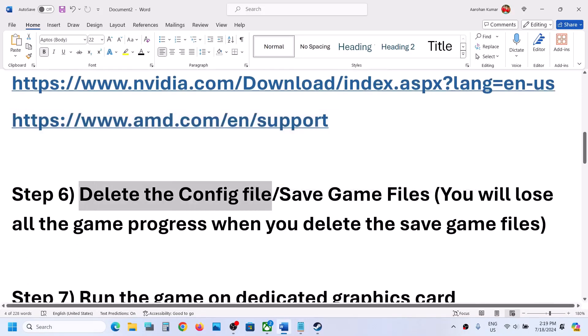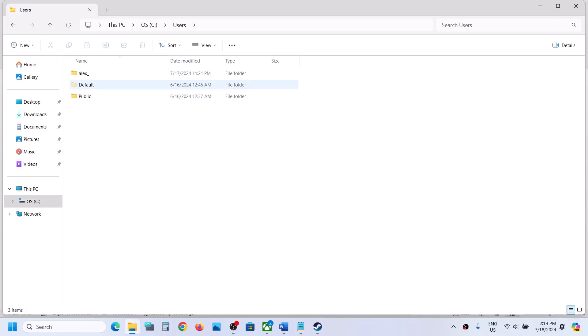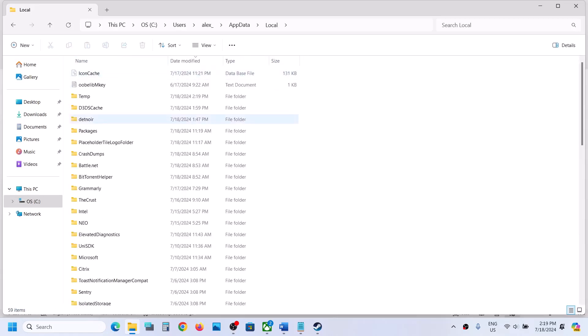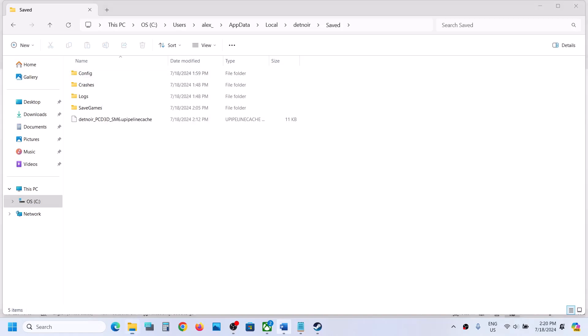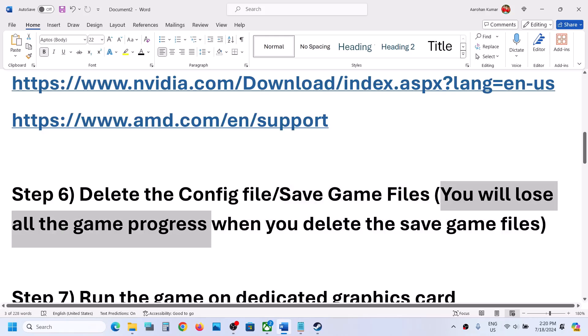The next step is to delete the config file. Open File Explorer, go to This PC, open C drive, open the Users folder, open your username folder, then open AppData. If you don't see AppData, click View, select Show, and enable Hidden Items. Open AppData, open the Local folder, open the game folder, then the Save folder — you will see the Config folder. Right-click and click Delete. Note that deleting the config file will cause you to lose all your saved game settings. If the game is still not working, you can also delete the save game files, but doing so will cause you to lose all game progress.